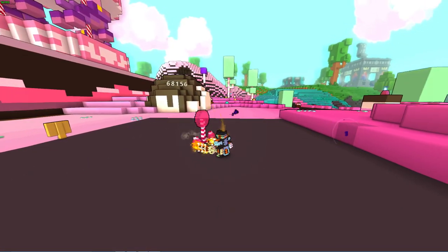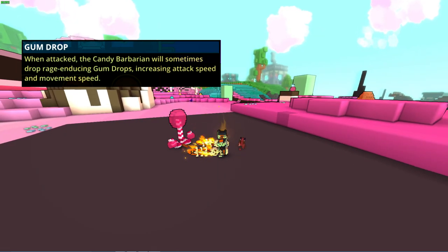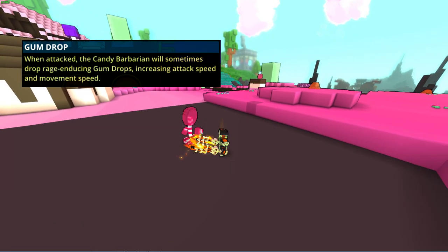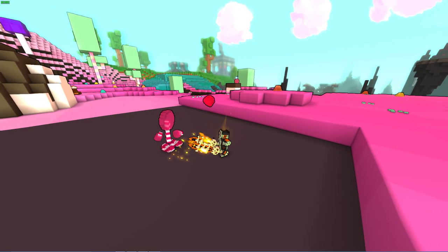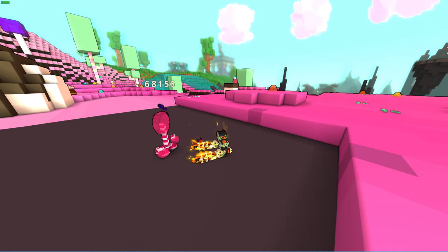The Candy Barb's passive is called Gumdrop and when attacked, the Candy Barbarian will sometimes drop a rage inducing Gumdrop, increasing attack speed and movement speed. It increases movement speed by 20 and attack speed by 100% for 4 seconds.